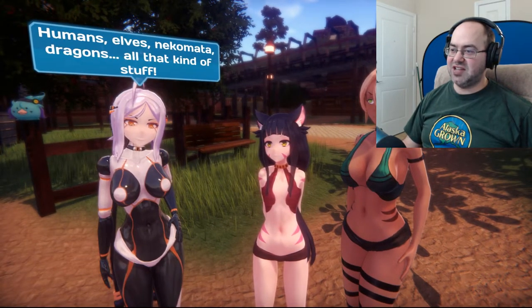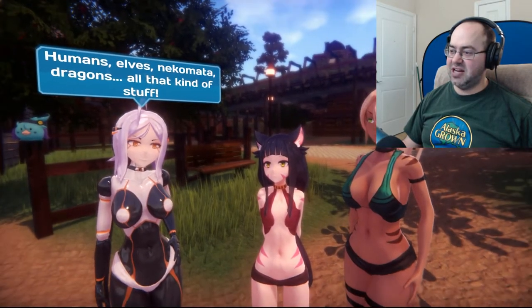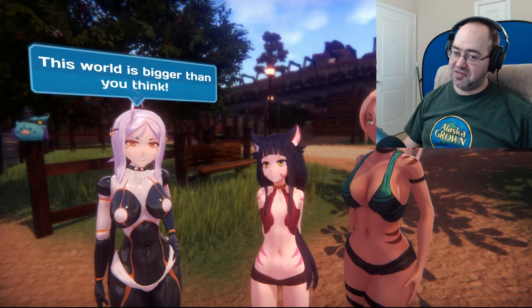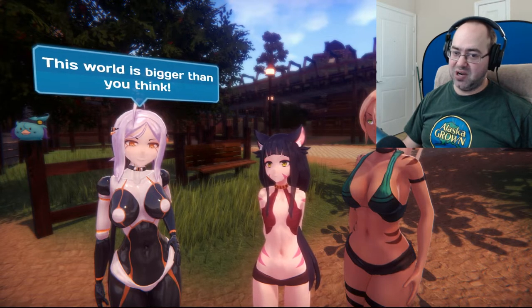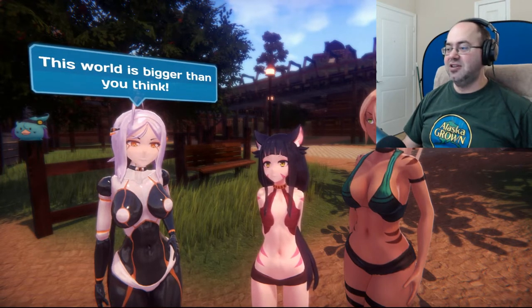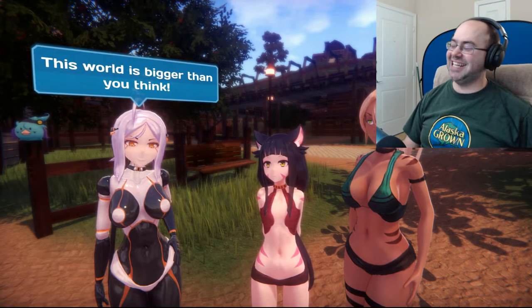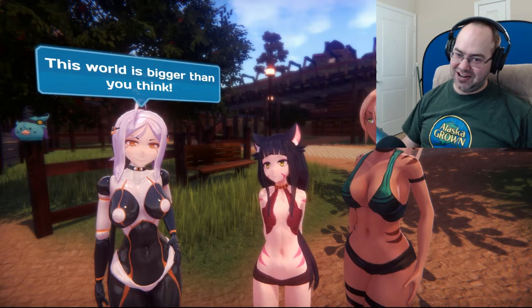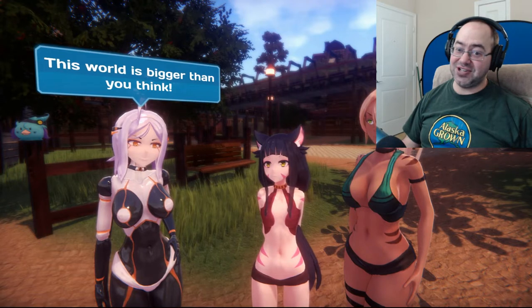I was created with the objective of gathering information about all intelligent species. My creators are long dead, but I'll carry on with my task until I stop functioning. Humans, elves, Nekomata, dragons, all that kind of stuff. I guess the chick in the middle is Nekomata — cat girl. By the way, cat girls are in Area 51, just FYI. Definitely go there on September whatever the date is — they're hiding your cat girls. That was sarcasm. Do not actually go to Area 51.